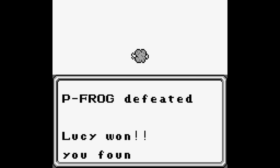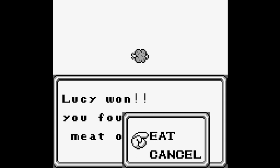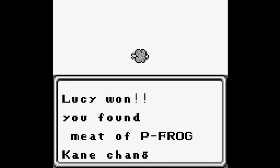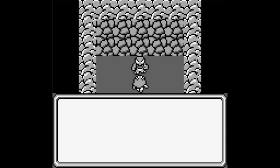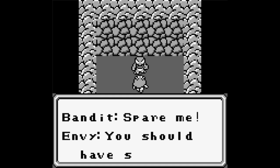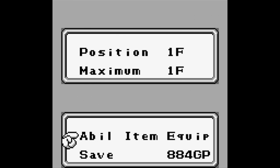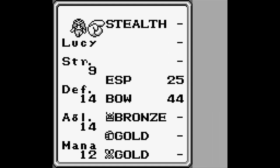We want to get this guy's meat for our first transformation, and we want to give that to Kaneda for an Oni. You should have said that before I murdered your face. Either way, let's take a look at that Oni.